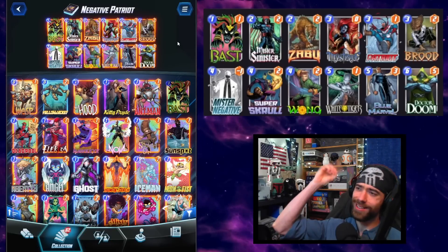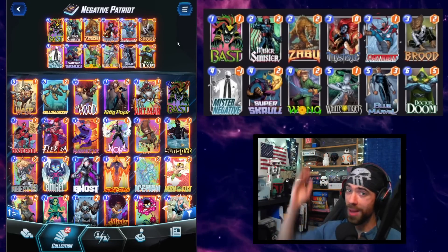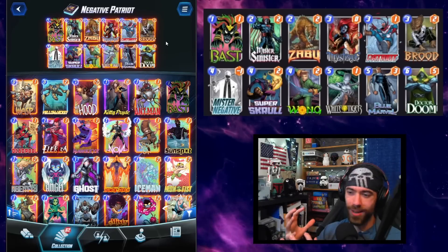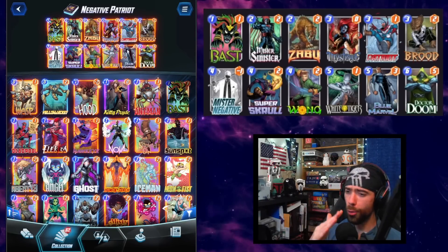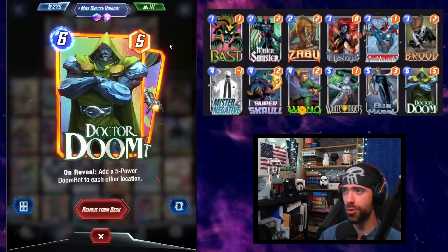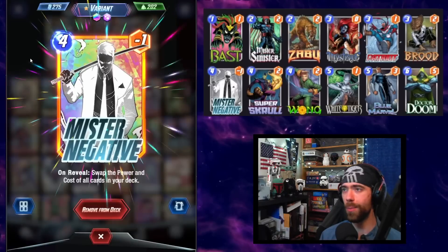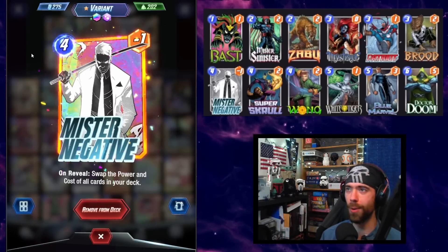Welcome back, my friends. In today's deck guide, we are breaking down a new phase for Patriot - perhaps a negative Patriot deck. And if that doesn't have your attention yet, yes, we are running Super Scroll, and I am very happy with his position in this list. This hybrid deck revolves around creating the targets for Patriot to buff through spawn triggers - either Mr. Sinister, the Brood, Dr. Doom, or White Tiger. We have Wong for extra activations of these token-spawning cards, and Mr. Negative just to make everything more energy efficient and really be able to pop off.